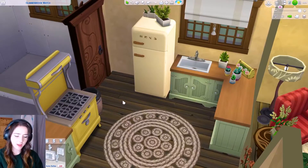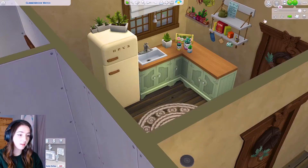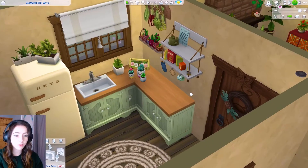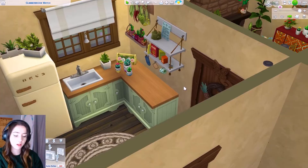And there we go — here is my tiny, tiny kitchen with 19 plants. This actually is really cute. I thought it might look too much, but it's not actually. And yes, I am counting them as six items, because otherwise you couldn't even get into this room.